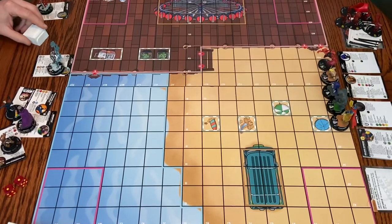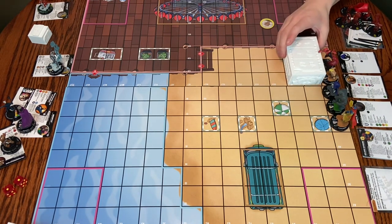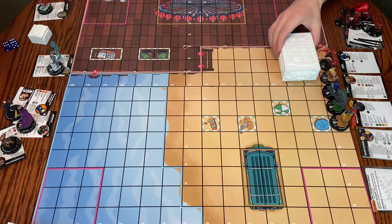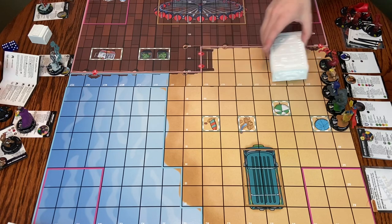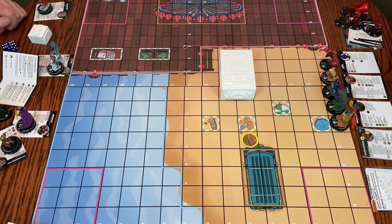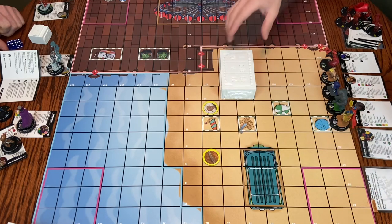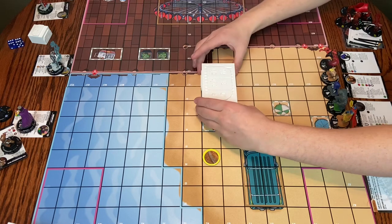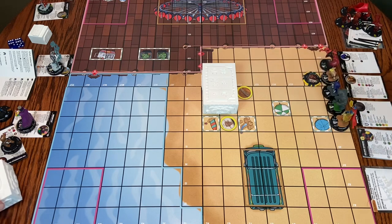It's my turn placing my figures, and then you place yours, then I place mine. These are the elevated terrain — I can't place them on transition squares, so this would be an illegal space. I'll go over there and put my objects there. And at the beginning of the game, generate Zabu. Now I'm done.